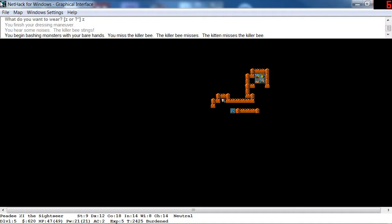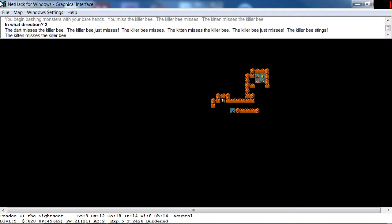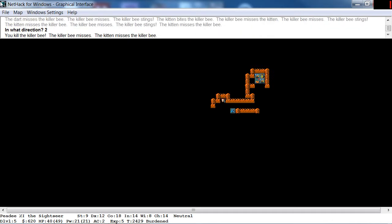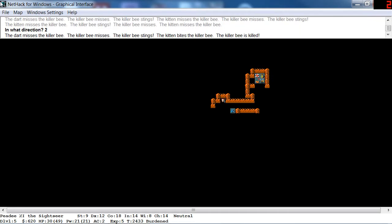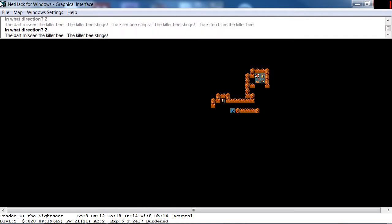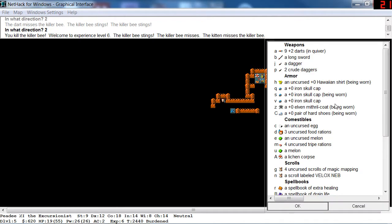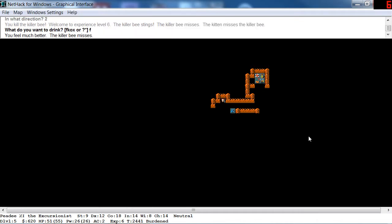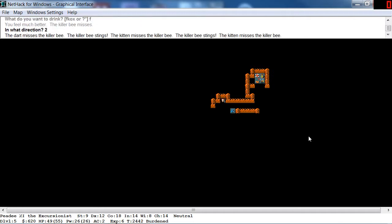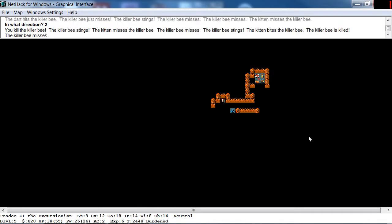We have killer bees. These are pretty bad — they're not super hard, but the problem is there are lots of them and they can poison you. You can see they're hard to hit. I'm at 19 out of 49 hit points. We killed the killer bee but there's another one after us. We did level up though. I have a potion of extra healing, so let's quaff it. I feel much better — we're at 51 out of 55.